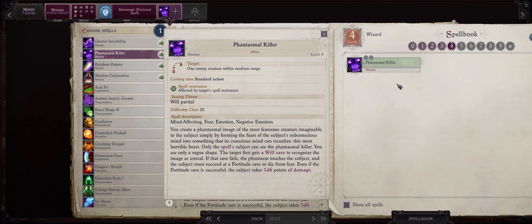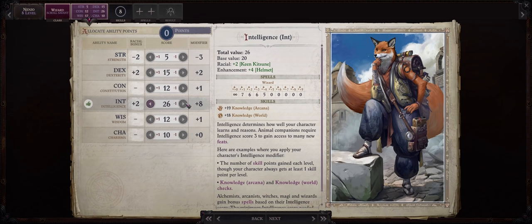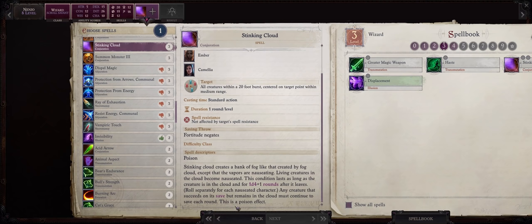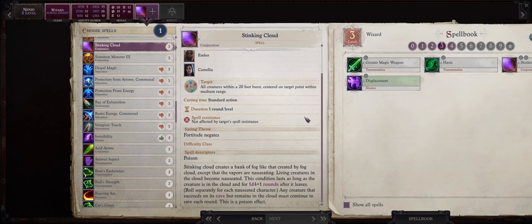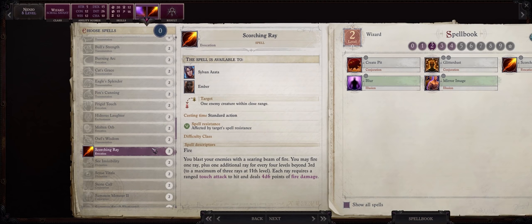Phantasmal killer has amazing synergy with persistent spell because this spell actually requires the enemy to first save against will and then fortitude to actually be instantly killed. Later on we will be able to get a 100% chance of making this work even on hard and unfair, from all the gear boosts we will get to our illusion spells' difficulty class. Besides that, greater invisibility is also another great buff. Another intelligence point at level 8.